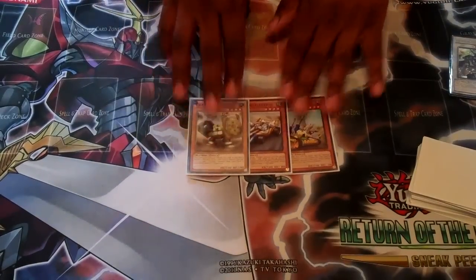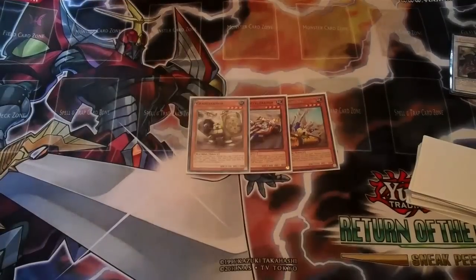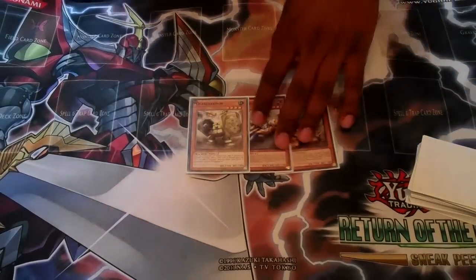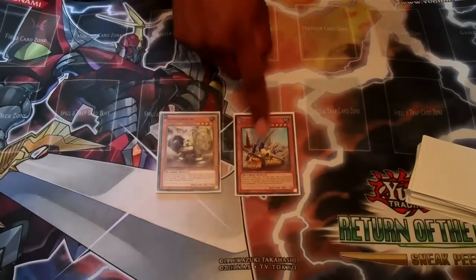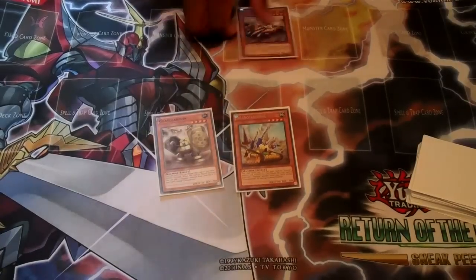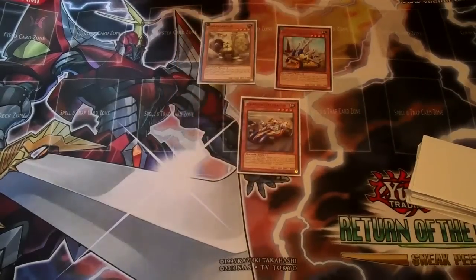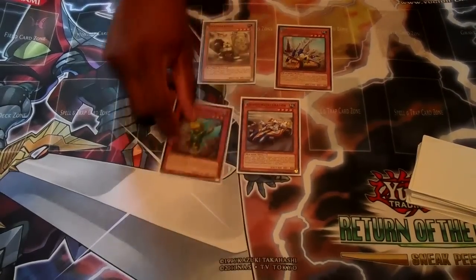You can do this combo any time in the game — early game or late game — as long as you haven't used your Karakuri Synchros. What you need in your opening hand is either Gear Gaia Armor or the card that essentially acts as another one of him, so you're basically playing six of him. You need one of those two with the other card. That's two cards right there. And then you need a Birdman.